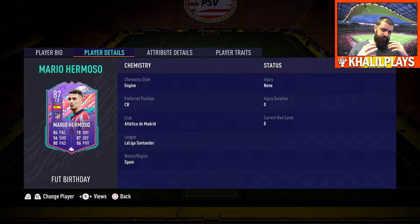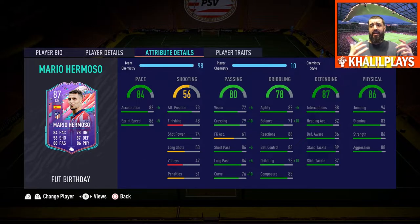Getting into the stats: the pros of this card are generally pretty good defending stats, decent passing range, and decent dribbling stats as well. He was really technically proficient — very capable of doing a good job in the midfield there too, in terms of transitioning into the midfield and playing passes.